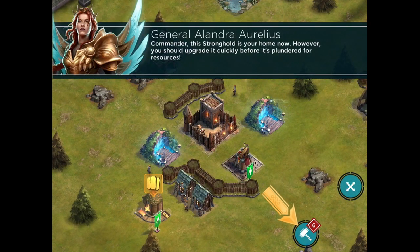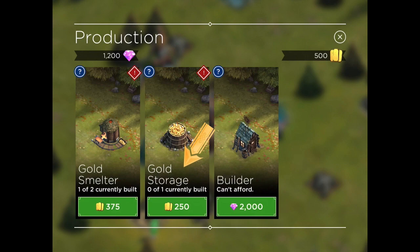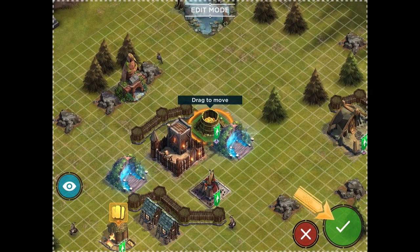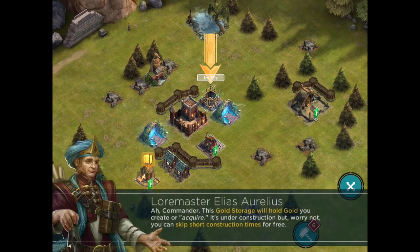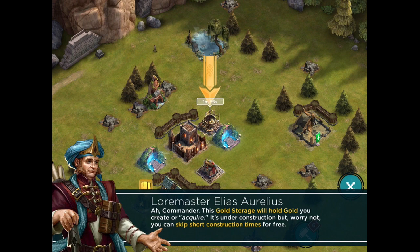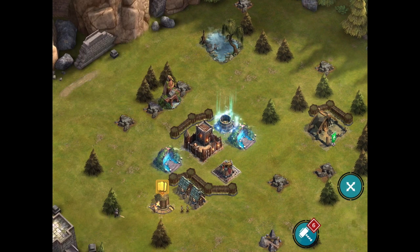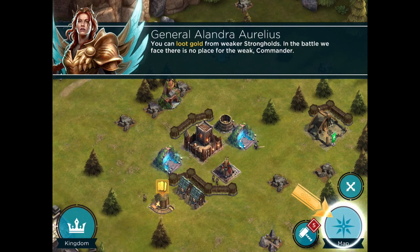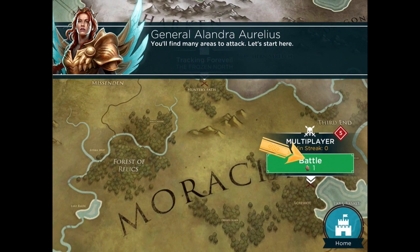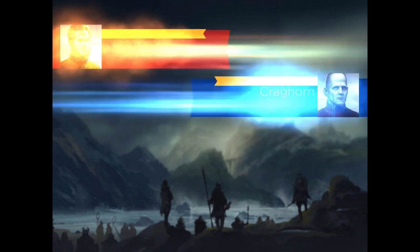The tutorial is very straightforward and easy to learn from. The first thing they want us to do is to build gold storage — it will hold your gold, and it has a nice edit mode where you can move your buildings around. If the construction time is less than 5 minutes, you can skip it for free. We've now got a gold storage, so we may as well go out and fill it by going to the battle map for our first real combat.